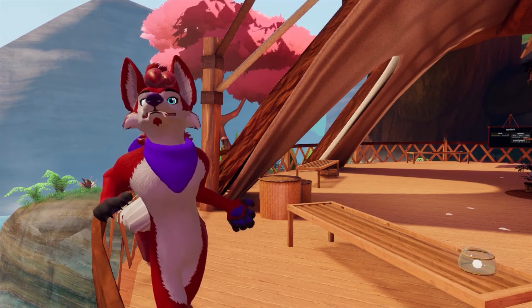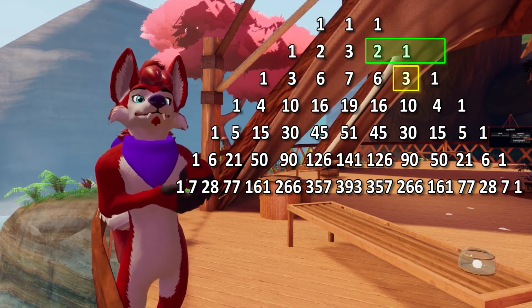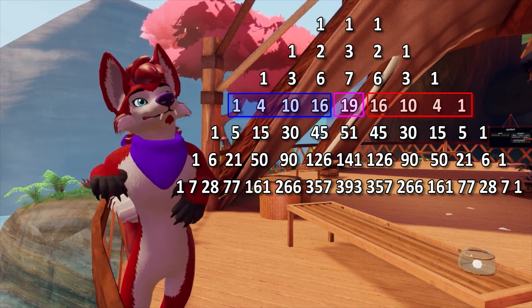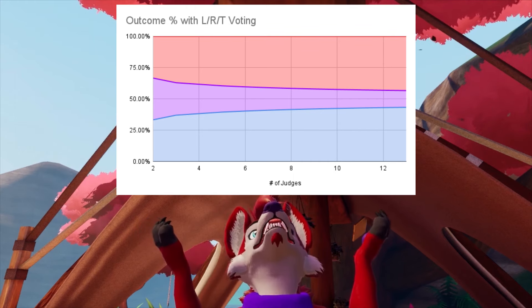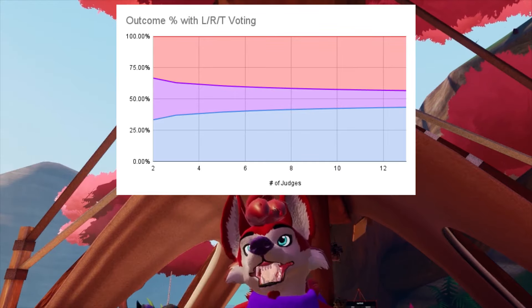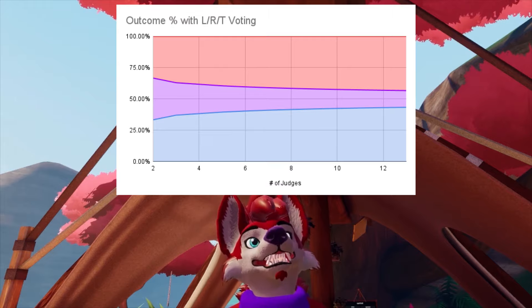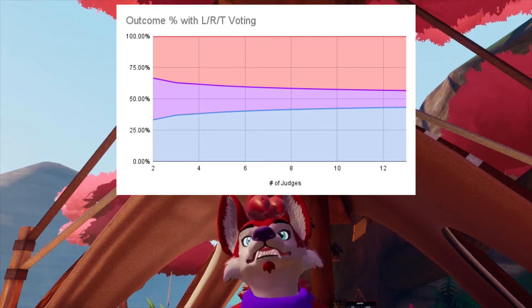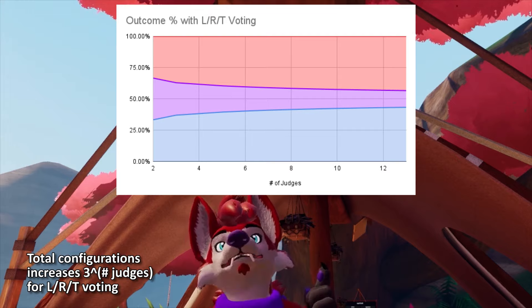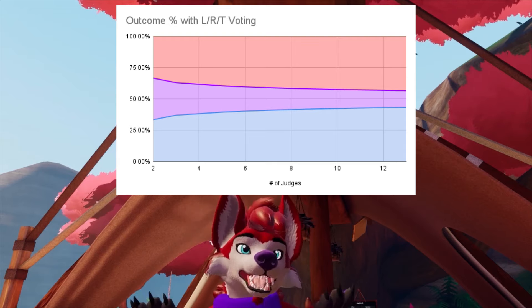What about left-right tie voting? We can make our own Pascal's Triangle for this. Instead of adding two numbers to get the next row's entries, we add three. We now have a triangle that gets the configurations for left-right tie voting, and we can calculate the probabilities the same way as before. The obvious thing is that ties are now possible given any number of judges, not just even numbers like last time. Something more pronounced this time is that the tie percentage goes down as the number of judges increases. This is because the total number of possible configurations goes up way faster than the number of tie configurations when you increase judges. This does happen with the left-right voting case as well.